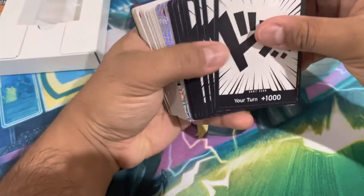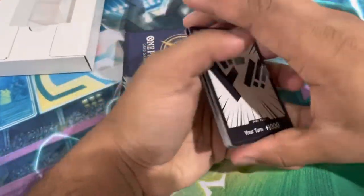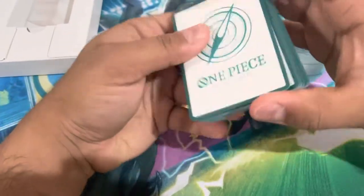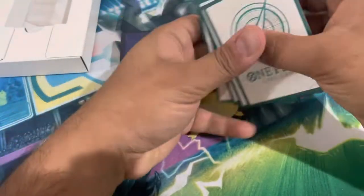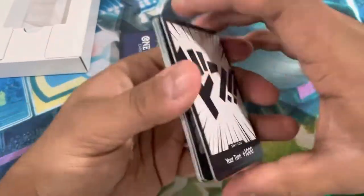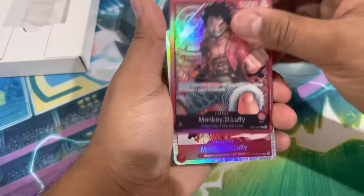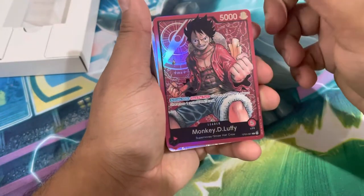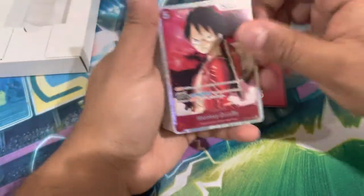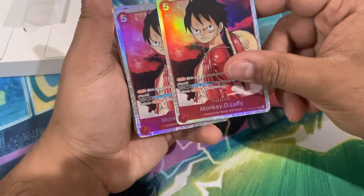We've got our Don cards to start — Don is just like the energy cards of this game. You get 10 Don because that's all you really need; you can never exceed 10 Don so you don't need more than that. They all have a white back and I think the pack ones have the One Piece red art. And we've got our Monkey D. Luffy leader card here — gorgeous!